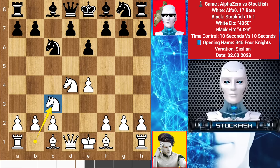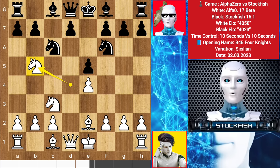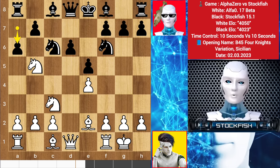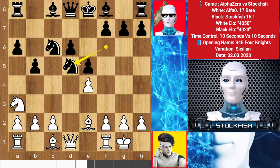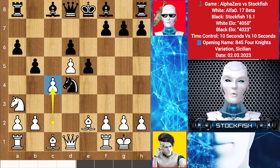So knight on c3, knight goes to f6, bishop e2, e5 by Alpha, knight goes to b5 — you want to make pressure on d6. Then d5, he played castle, a6 by me, knight back to a3, b5, threatening to play b4, so knight on d5, knight takes knight, pawn takes. Knight goes to d4, Alpha pushed his c-pawn to c4.